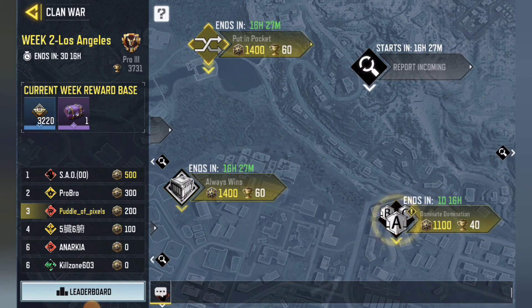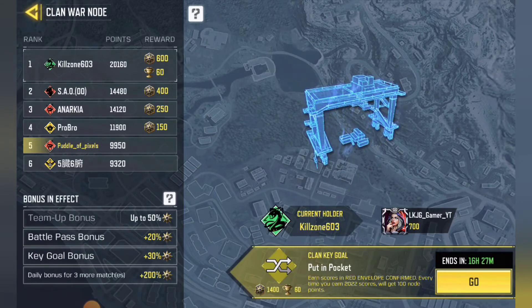The first carry-over challenge is called Put in Pocket. Every time you are in a top 2v2, you get a hundred nudge points. That one's not too bad.